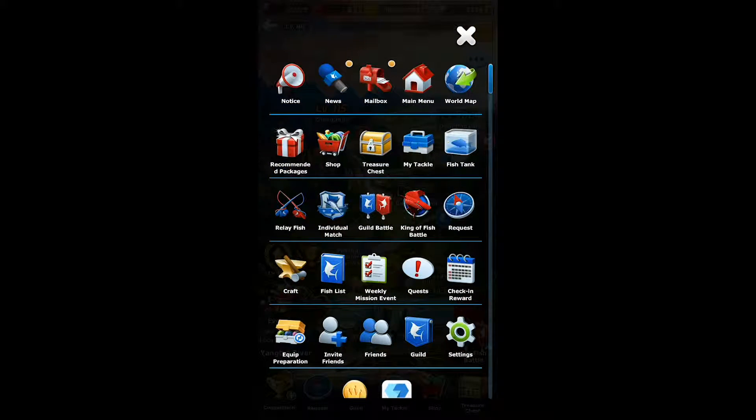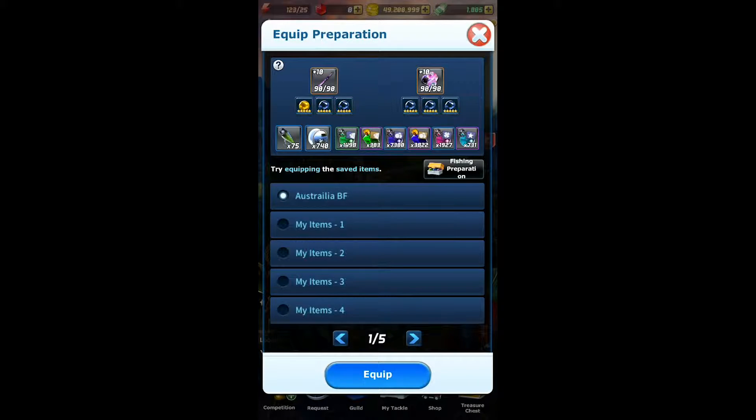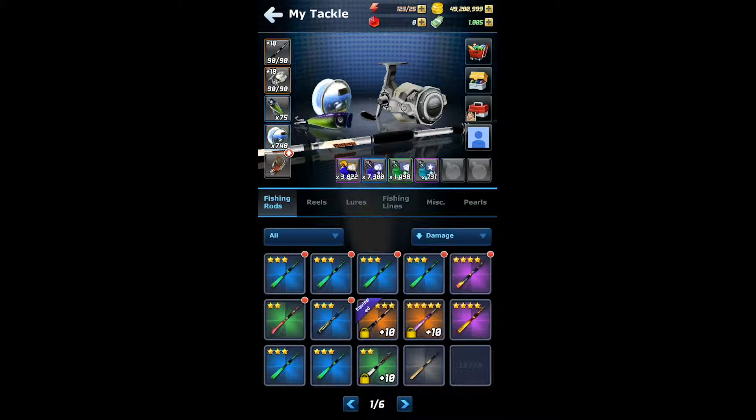Another great feature that comes in handy, especially for big fish, is the equipment preparation. What this does is essentially save a set of items, so whenever you're at a fishing spot you can click on the icon and quickly change out your items in just a couple of taps, as opposed to before when you had to change everything individually one by one. Just another improvement on gameplay that should make everything a lot easier.